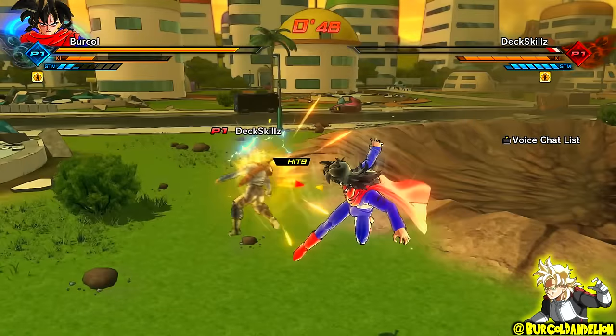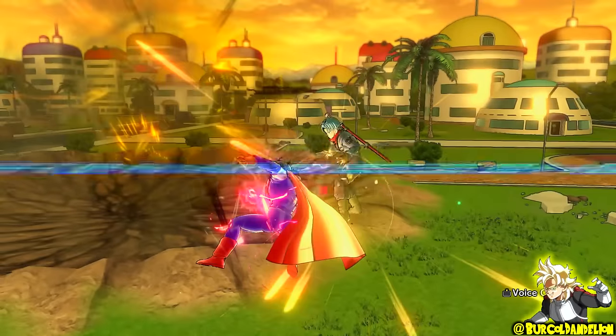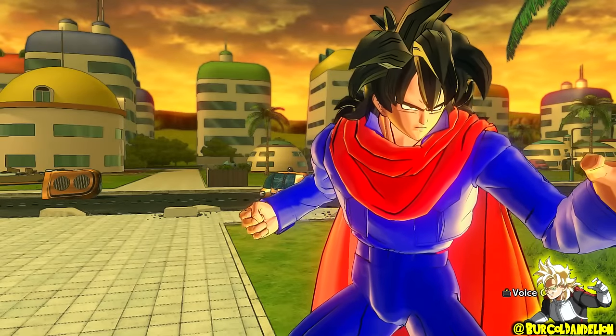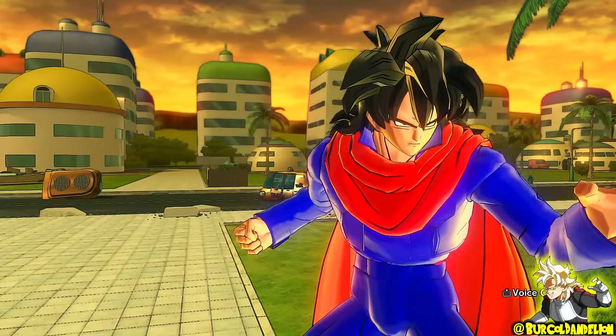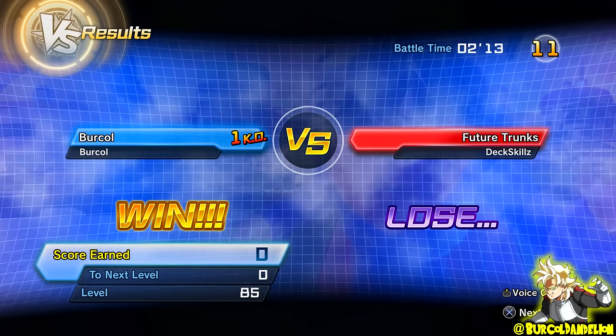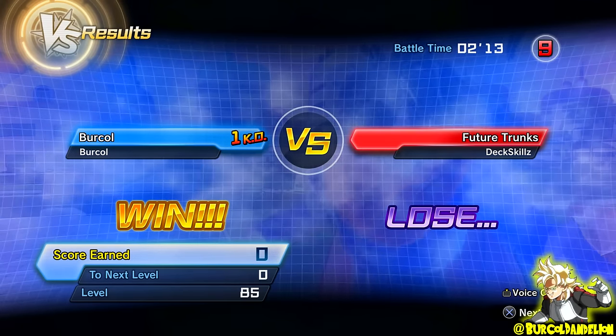I finish him off using the Arm Crash, because I just don't think he'll be expecting it. I did get a bit lucky in the sense that when he was attacking me, he was just tanking my stamina and wasn't staggering me or draining my health. Nice end to that fight. Let's see what happens going into the final fight for this video — the second fight against this guy.